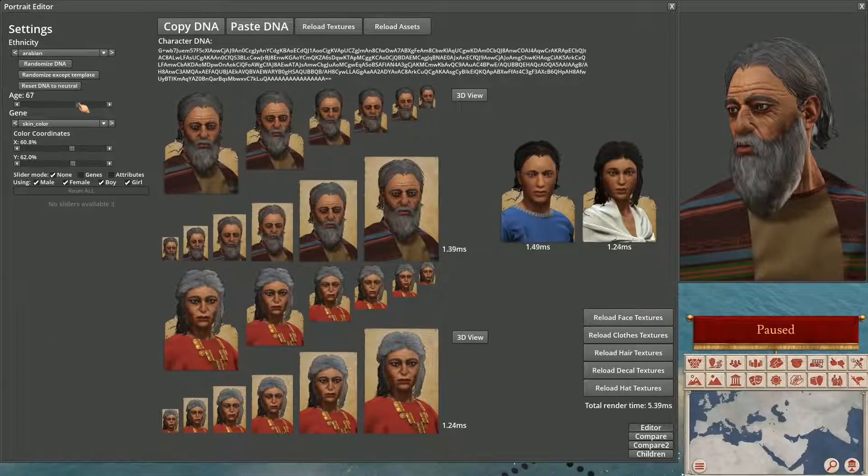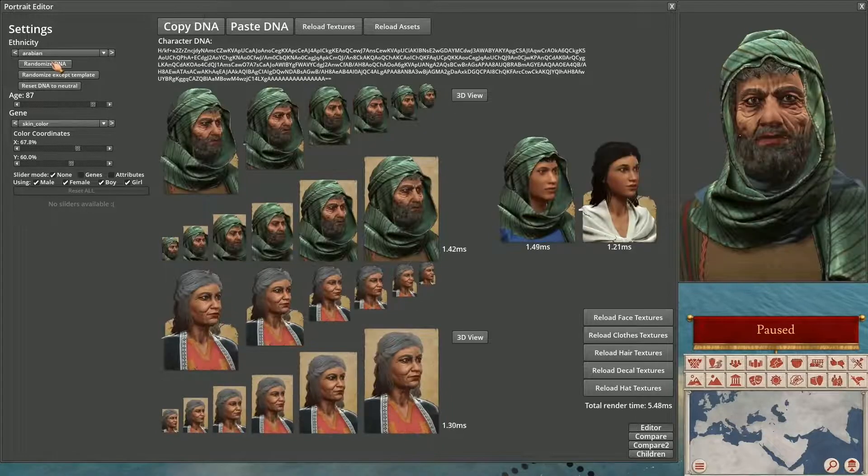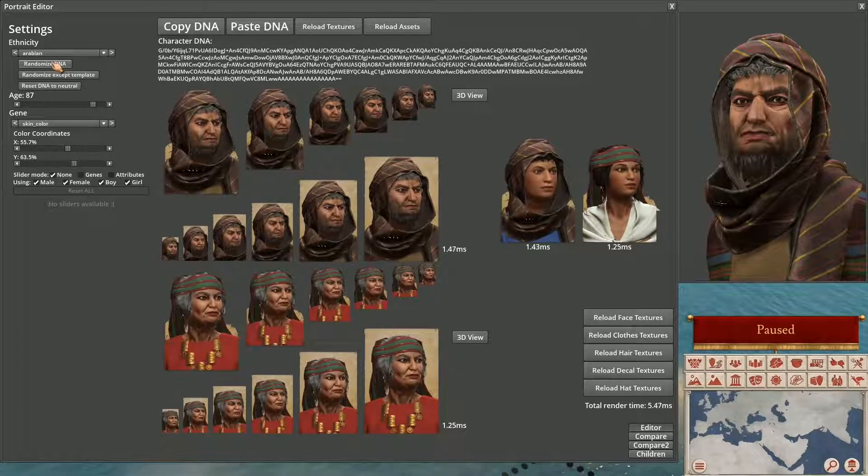Another technological advancement that we've made is we've upgraded the technology for the characters. Before, there were just 2D characters that were built by layers. They're now fully 3D characters where all parts of the faces are dynamic. So now skin, eye color and hair color can blend dynamically.